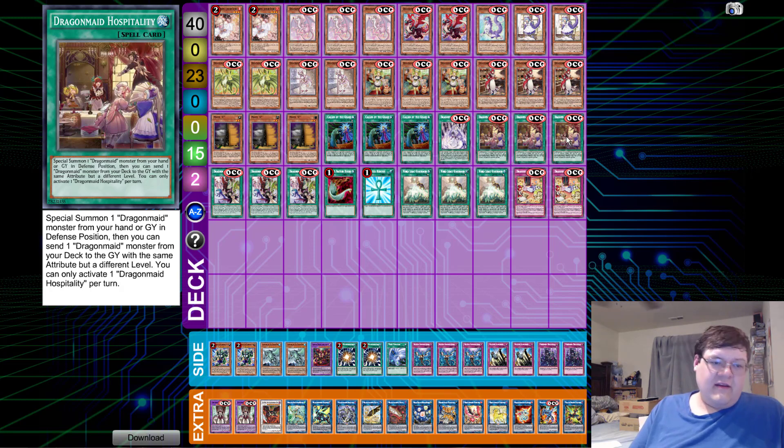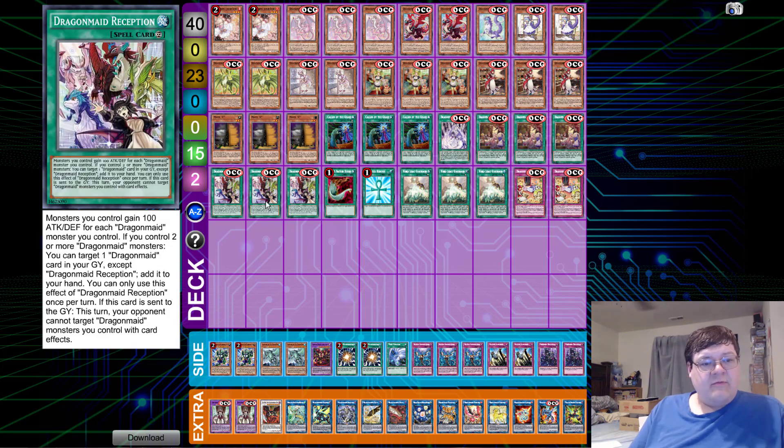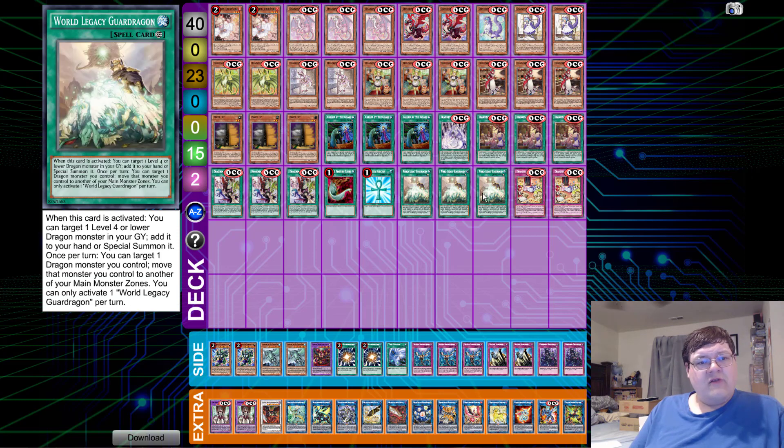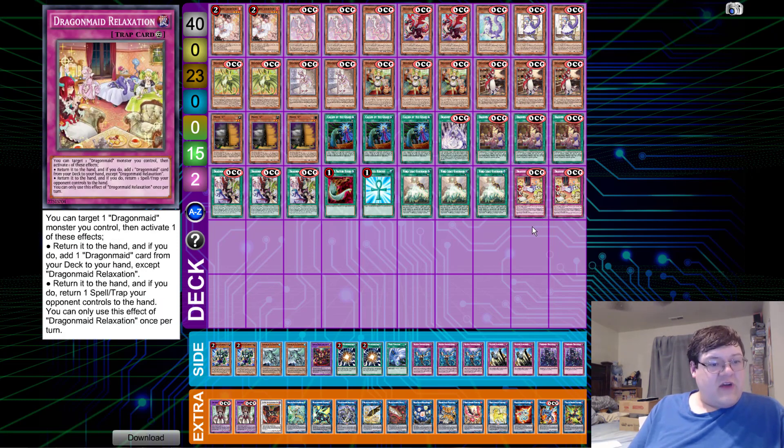Triple Dragon Maid Hospitality — special summon from the hand or graveyard in defense mode, then you get to send one to the graveyard with the same attribute but a different level, so you get to send their bigger forms. Triple Dragon Maid Reception — monsters you control gain 100 ATK for each Dragon Maid monster you control. If you have two or more Dragon Maids, you can target one Dragon Maid in your graveyard except Reception and add it to your hand. So we have float ability. We have One Feather Duster, One Monster Reborn, Triple World Legacy Guard Dragon, and two copies of Relaxation — target a Dragon Maid monster you control: either return it to your hand and add a Dragon Maid card from your deck, or return it to your hand and bounce one spell or trap your opponent controls. While this is a continuous, you do get bounce ability, which is really important.